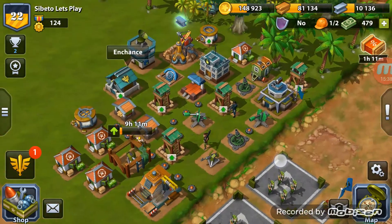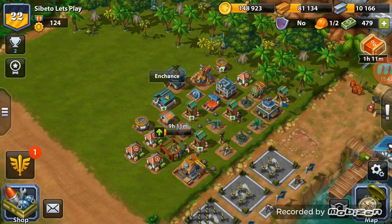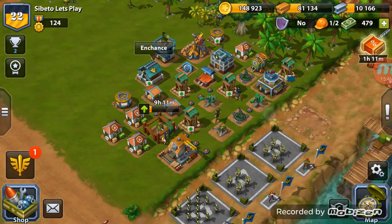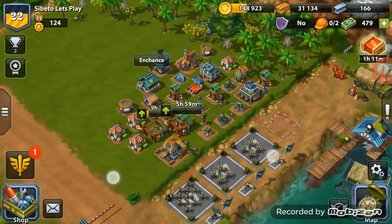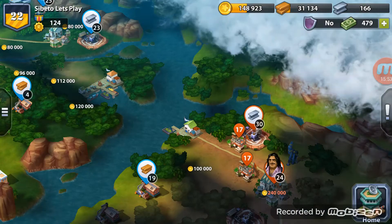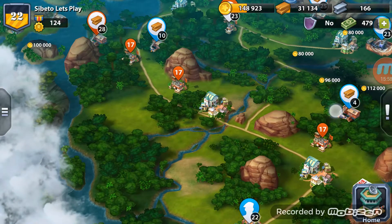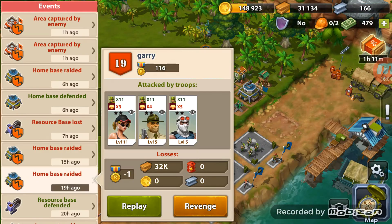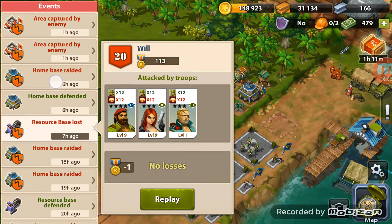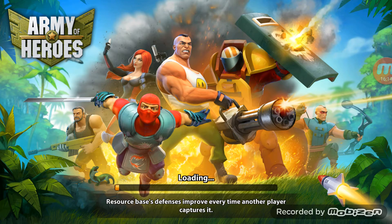While waiting for troops, the metal we gathered has taken us over the threshold, so let's get a sniper tower going. In this episode we've got two workers busy. We're going to attack a couple more bases to get resources for research. On the revenge list there's Wizard 1984 — he beat me, we tried twice, once successful and once not.